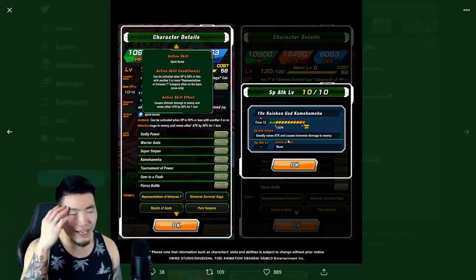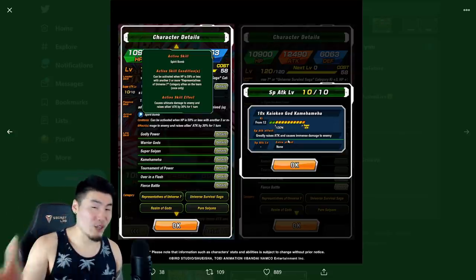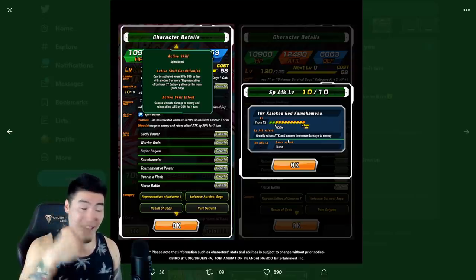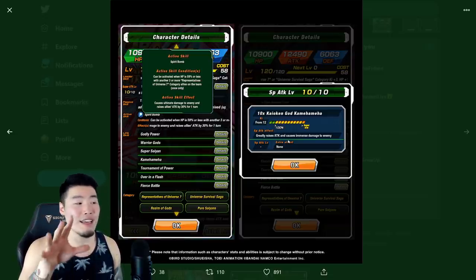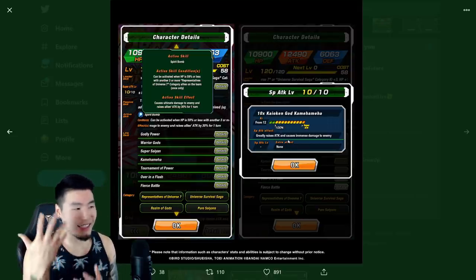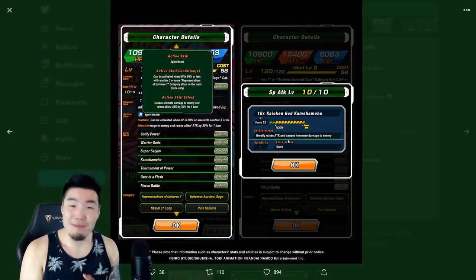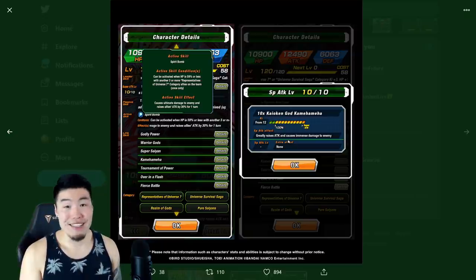That turn you use the active skill is just going to be crazy — the active skill deals damage, he buffs himself, and then he's going to be supering after that on the same turn with the 59% attack boost, the 30% boost from his active skill, and attacks effective against all types. His allies also get the 30% attack boost. That's a stupid amount of damage, especially if you're running him with the Extreme Z Awakened AGL SSB Kaioken Goku, which I think we're going to get on Global for at least part two of the Christmas celebration.